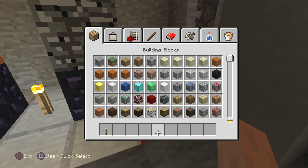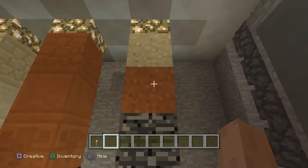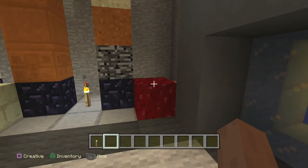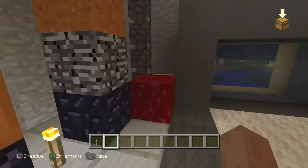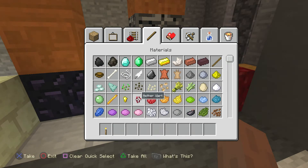This is the nether wart block — it has the same textures, just red, as the red sand, which now looks very orange compared to the nether wart and the regular sand. So it has the exact same texture and you can kind of mix and match that. It might be really cool in a mesa biome. I wonder if you can put nether wart on nether wart block — obviously it goes on soul sand, but now I'm curious.